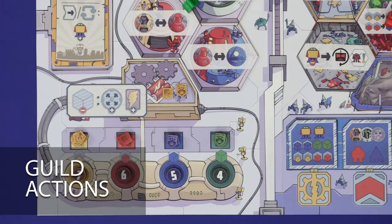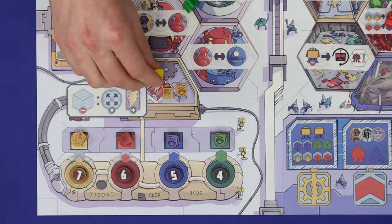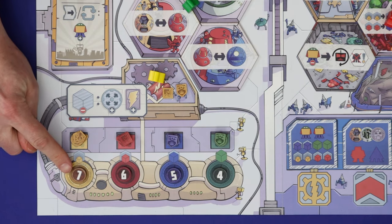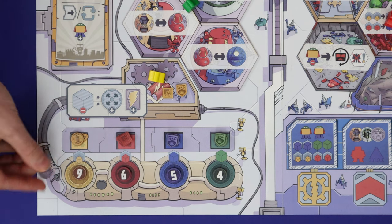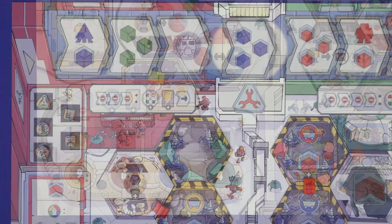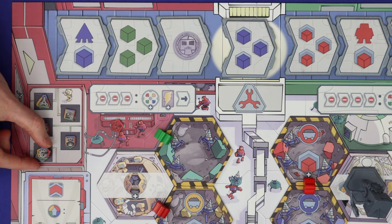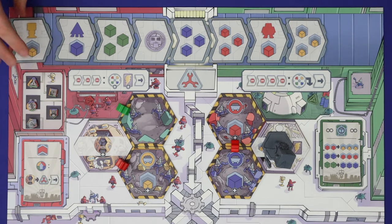That covers all 12 factory actions and the refresh phase; now let's look at the guild actions which lead you towards victory. At the yellow guild, pay scrap cubes equal to the number currently showing in that colour to gain your guild marker. Take the top token, flipping it to become a battery you can use to power generators, and take an action card. At the red guild, pay the robots and battery combination on the left three spaces of the conveyor belt to gain one of your wild influence tokens, then also gain an action card.